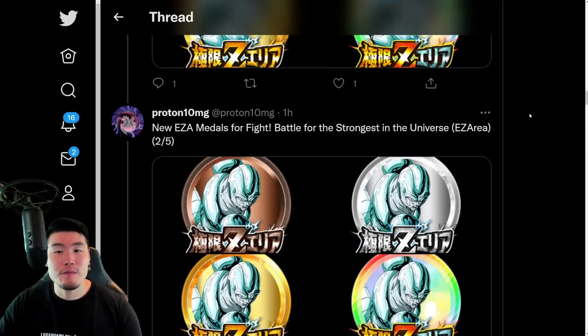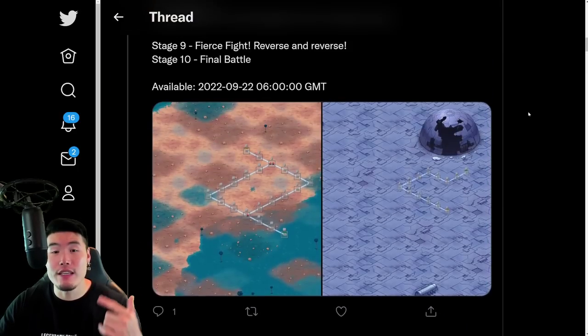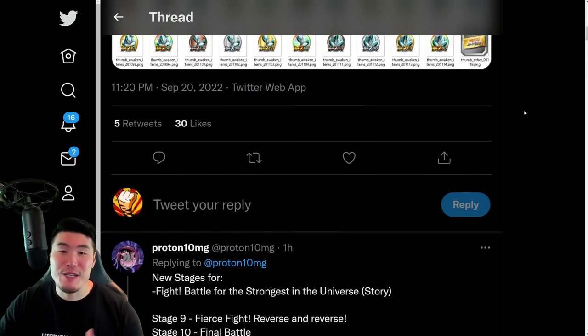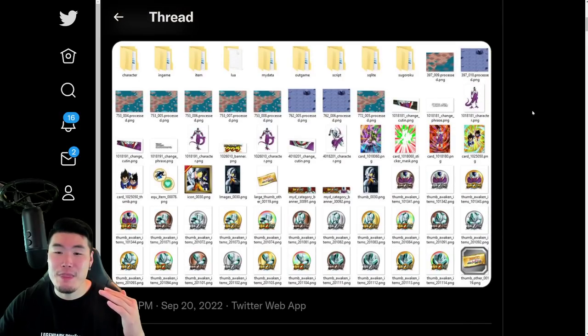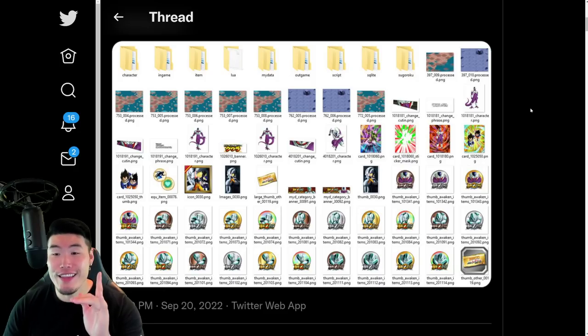Real quick before we go, I just want to reiterate for anybody that missed my video from yesterday covering the STR Cooler's Extreme Z Awakening — we're going to quickly go over his EZA details. So if you guys already know what he does, feel free to click off the video. That is the data download. But if you don't know what Cooler does and you want to find out — and trust me, you want to know — then make sure to keep watching.